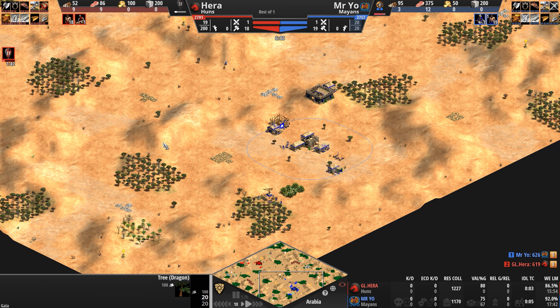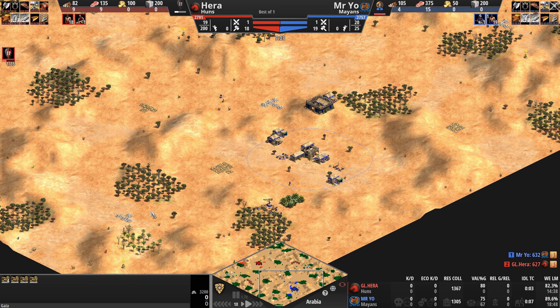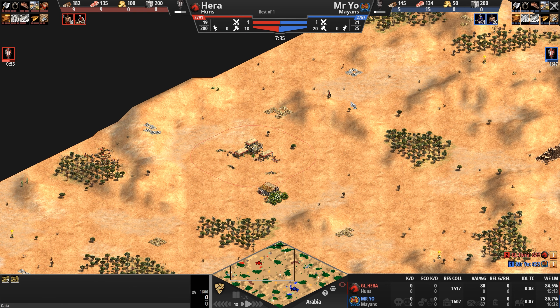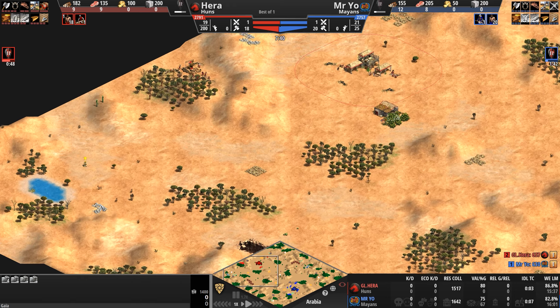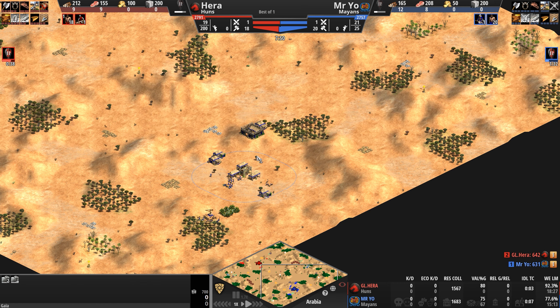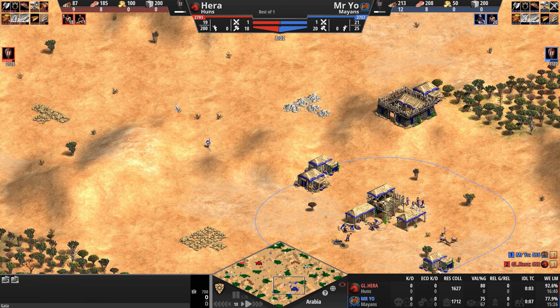Mr. Yo's base also has three forests, but his forward position is completely open. Primary gold and primary stone are both in a very forward position, and additional gold is very far forward. Secondary stone and gold are on opposite sides of the town center — not only far from one another, but very exposed. On the whole, both bases are kind of surrounded by hills, though without Georgians or Tatars in sight, not really going to be that big of a problem.